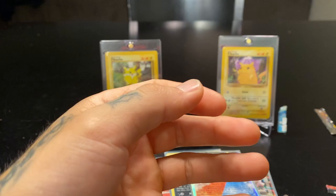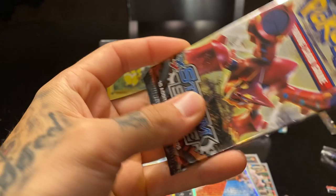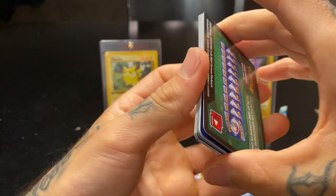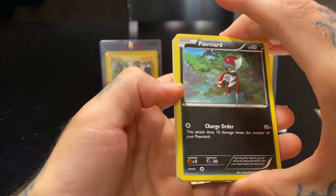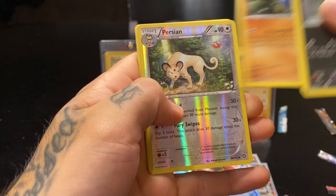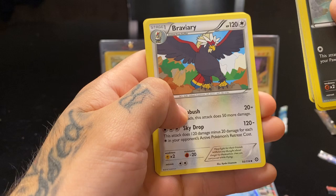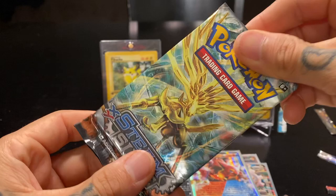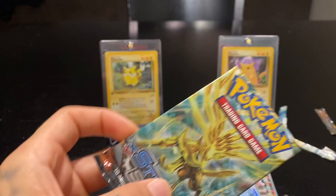Yanmega, Mankey, Mantine, Sneasel, Hoppip, Clauncher reverse holo — Among Us non-holographic rare, Pokémon Ranger, Anorith, and a Ninja Boy. Ponyta, Oshawott, Rufflet, Tangela, Croagunk, Persian reverse — and an Amoonguss non-holographic rare, Braviary, Nuzleaf, Steelix Spirit Link. These Pokémon were so much easier to pronounce back in that era.